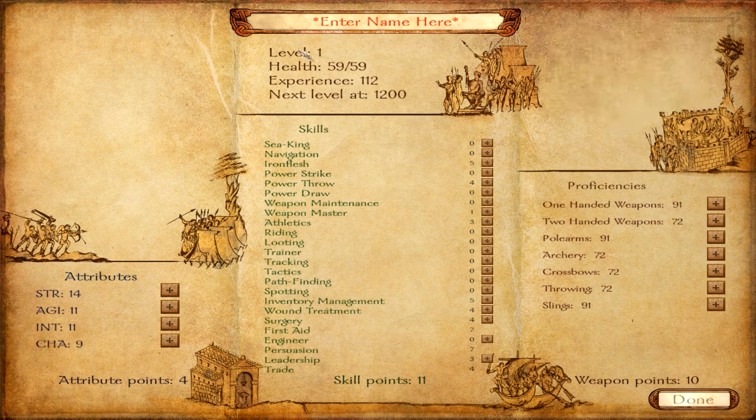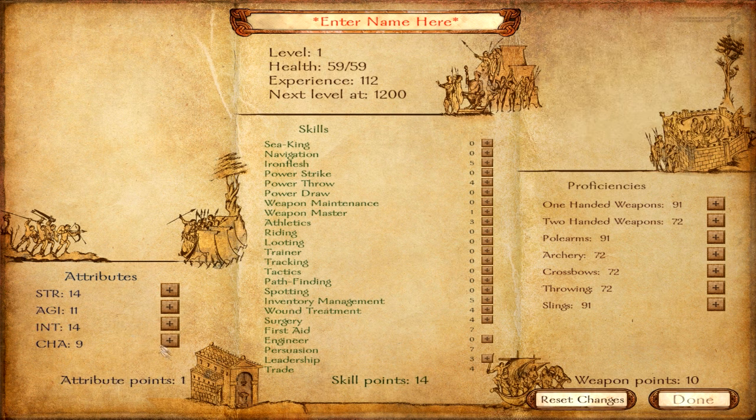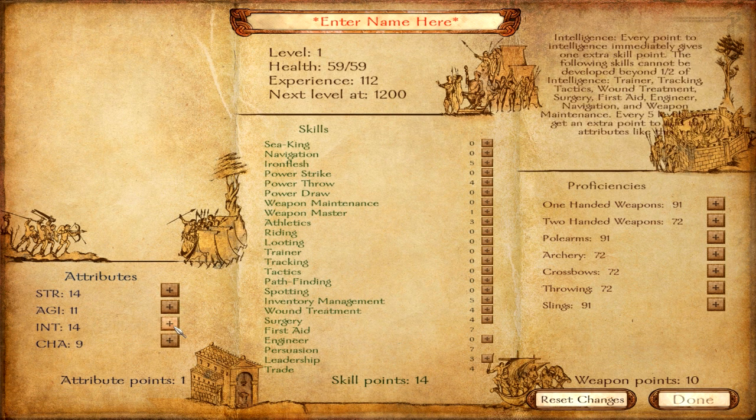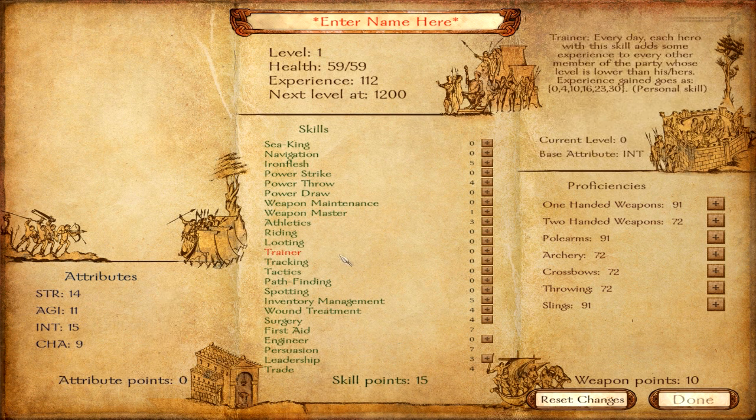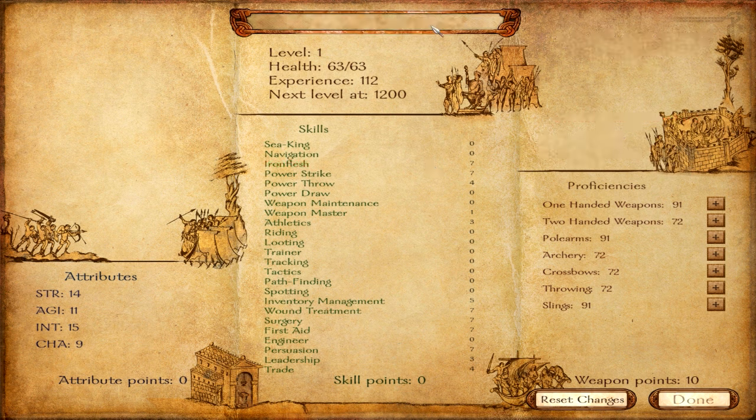Now to make it more balanced, put 3 more points here and the last one wherever you like — let's say Intelligence, because you'll get an extra skill point. With all these skill points you can easily max out Surgery, max Wound Treatment, then max Iron Flesh and Power Strike. So as you can see, after giving your character an epic name you can easily begin your adventure with a really strong healer that can easily heal your party without trouble.